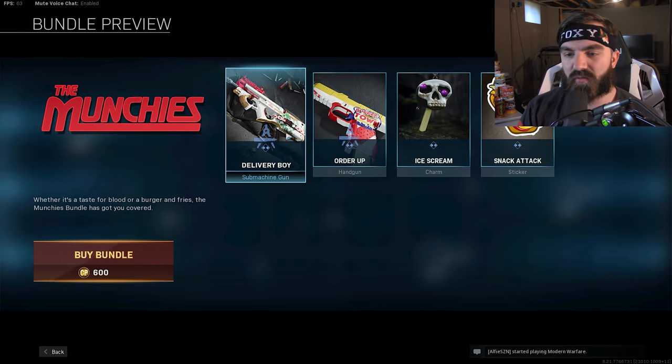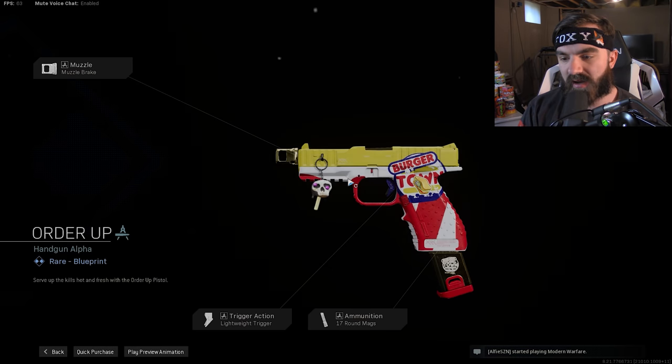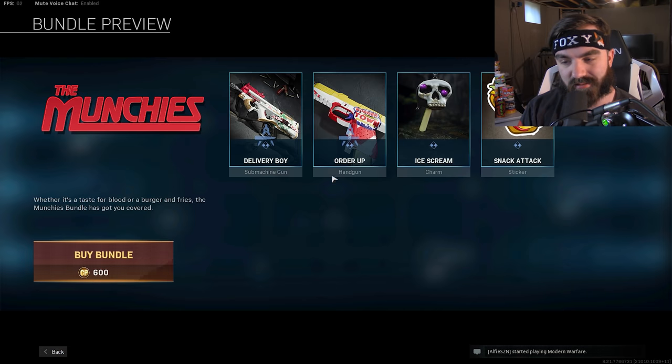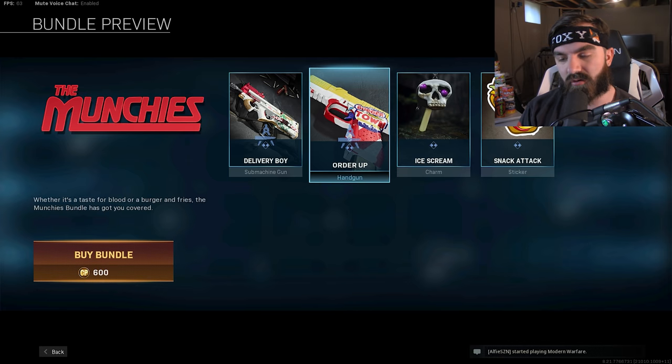So these are both camos for the P90 and the X16, so we're just going to use this in multiplayer. I really like this camo. I wish that this camo was on the P90 instead, not going to lie. I'll probably use dual wielding X16s and kind of get some gameplay. I hope you guys enjoy — this is a quick video going up today.